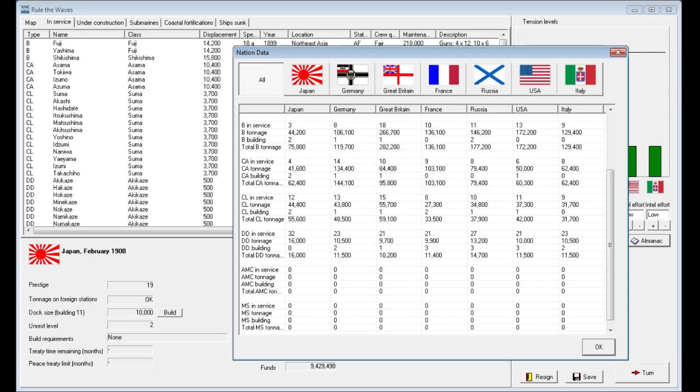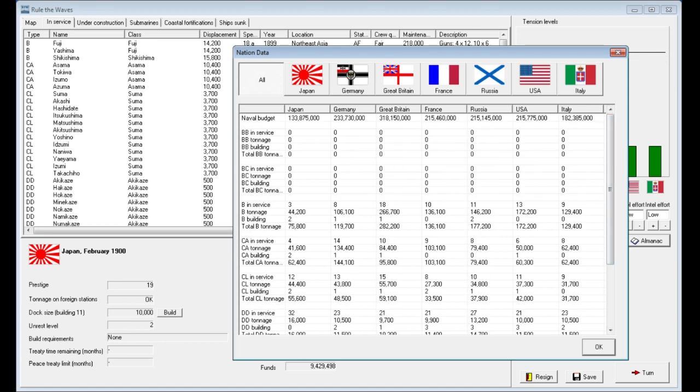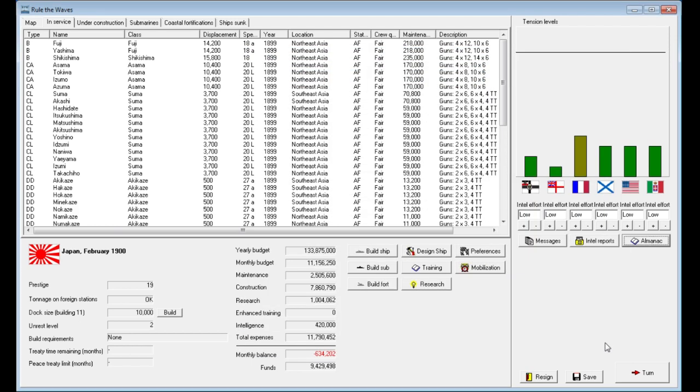In terms of heavy cruisers, the situation is much the same — we have two under construction, which is more than anybody else, but we only have four in service, which is far fewer than anyone. We'll actually be close to the US; they'll be at seven and we'll be at six when we finish. Light cruisers — we're in much better shape, though our cruiser design isn't all that great. And destroyers, we lead the way. No one has AMCs or minesweepers yet — AMCs are like converted merchantmen, and minesweepers aren't all that popular. That's a really neat feature; it gives you a broad overview of the naval arms race.